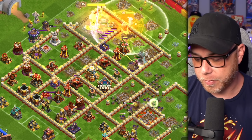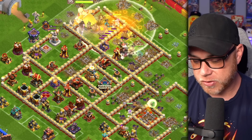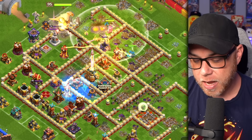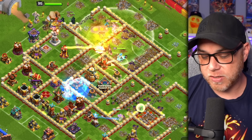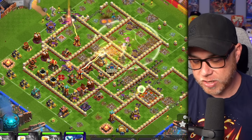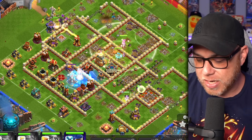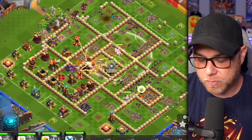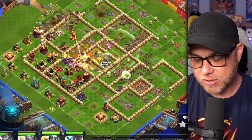Looking pretty good — we damaged the bomb towers and we're sending those hogs through the center of the base. Let's drop a heal, freeze the scatter shot, and the royal champion is going to assist those miners and hogs as the king and the pekkas work on the outside of the base. We freeze this section one more time — we did miss the scatter shot but it's not that big of a deal.